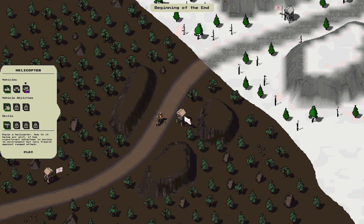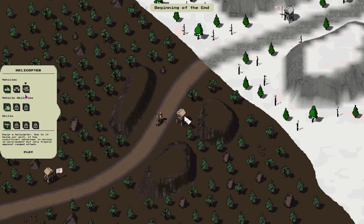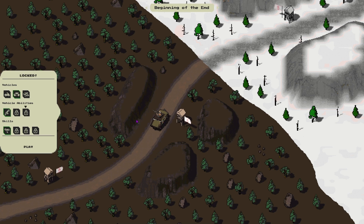You can pick different vehicles! Developer, you are naughty — we've got a helicopter, a car, and an armored car with a machine gun. Due to its heavy armor the car is quite slow. The helicopter — being an air unit, it has significant advantages in movement but is very fragile against ranged attacks. I'll try the tank this round, and next one we'll try the helicopter.